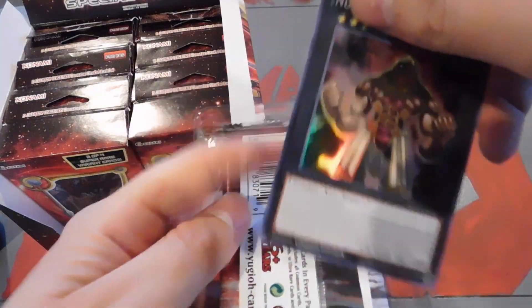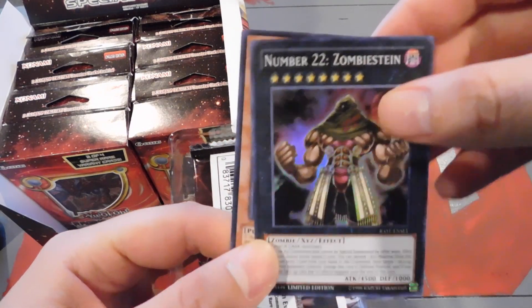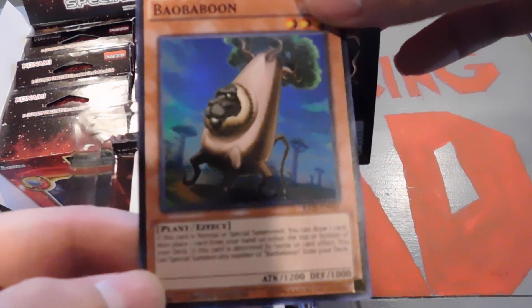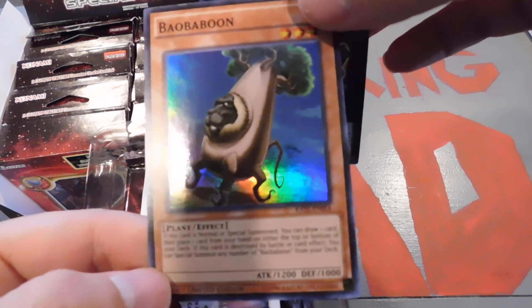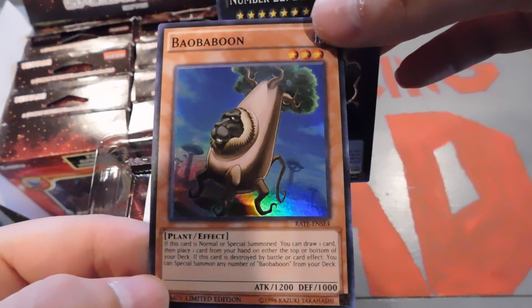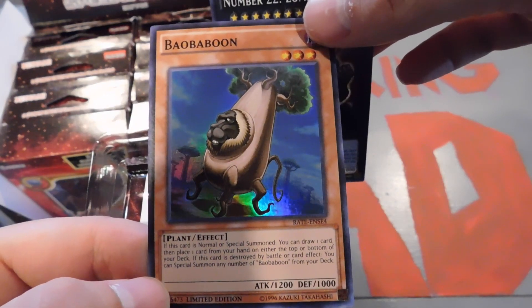First pack, let's see what cards we got here. We have a Number 22 Zombie Stein and a Boa Baboon. Check him out — Plant and Effect. If this card is normal or special summoned, you can draw one card, then place one card from your hand on either the top or bottom of your deck. If this card is destroyed by battle or by card effect, you can special summon any number of Boa Baboon from your deck. That is pretty sweet.